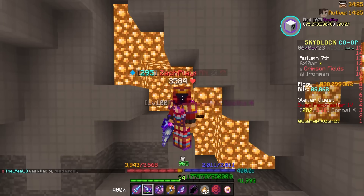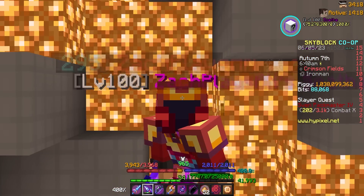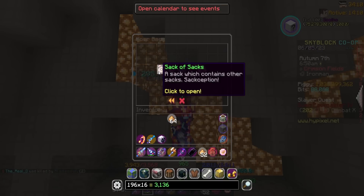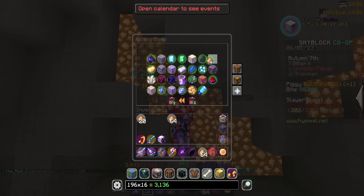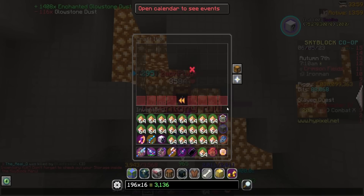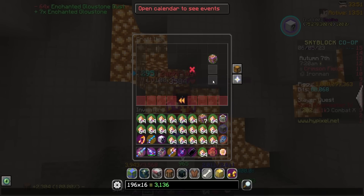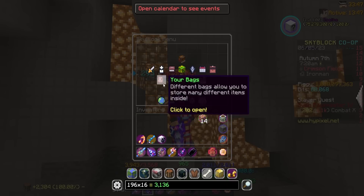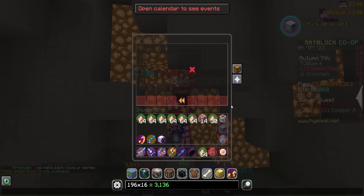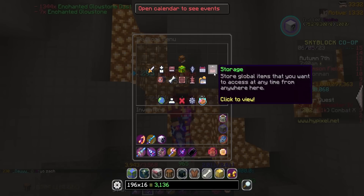We're like halfway to level 296. Naturally, after doing five mining fiestas in the last week, the first thing I should do is mine some more. I sat here for a couple hours this morning mining some glowstone - it's quick, a lot faster than it used to be. I have a large amount of enchanted glowstone - 16 enchanted glowstone blocks. Let's craft these up. It's for a minion upgrade - unfortunately not tier 12 yet, this is going to be the tier 11 upgrade. I need 6,000 more enchanted glowstone dust for tier 12.